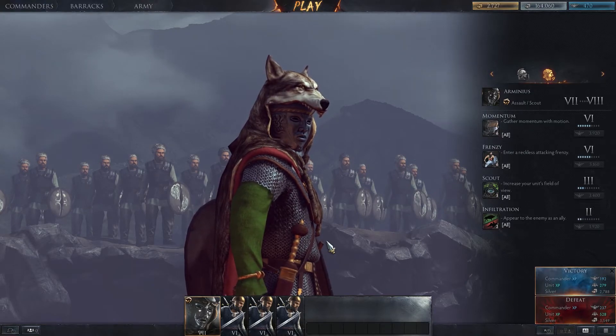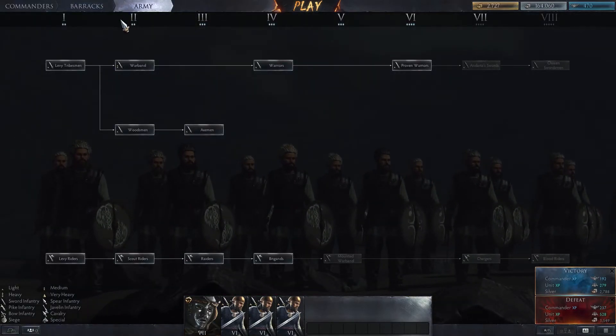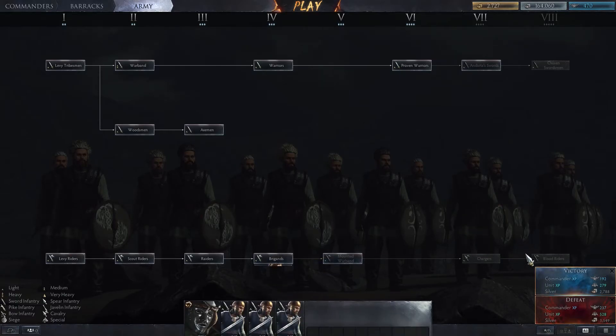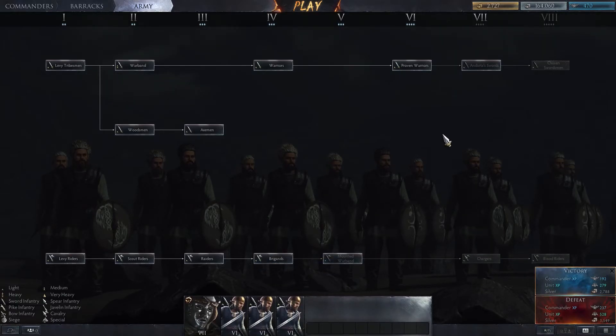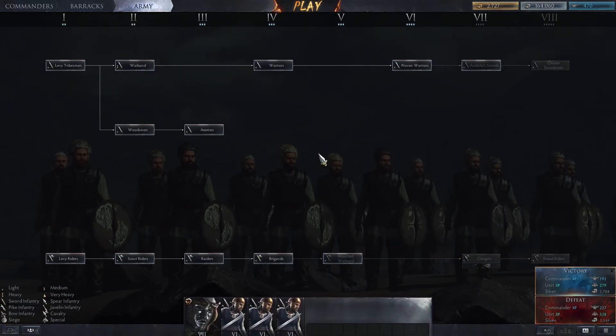This is where it's going to get a little different. We're going to talk about what units are good or bad. I will update this video as more units and commanders get released for the Barbarians because things will change. There are really only two types of units for the Barbarians: swordsmen and cavalry, all of which are melee. So use them all — they're all good. Your horses are going to move faster but they're a little bit weaker in defense, and your swordsmen are much stronger in defense but not as fast. It's a trade-off.